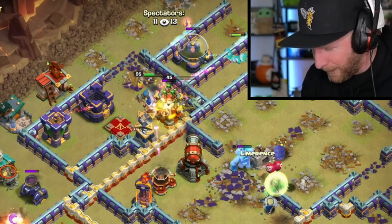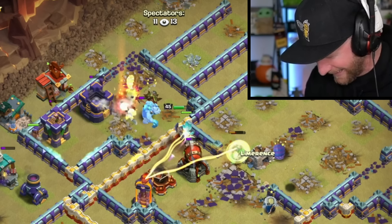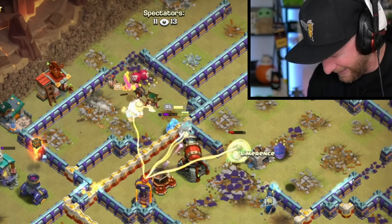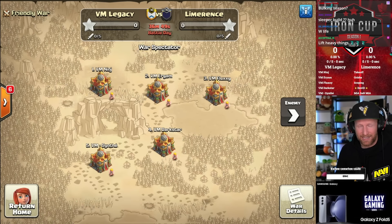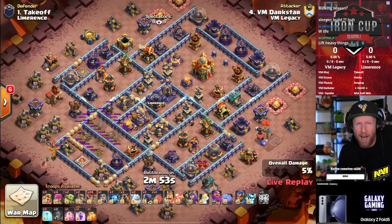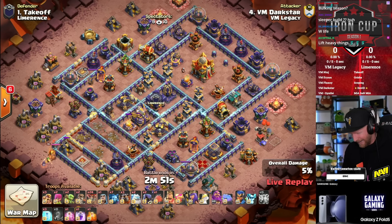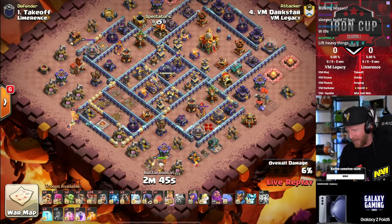Invisibility for the spirit fox saves her, passes the defenses - spirit fox saves her again. Spirit fox is doing some good work here. Rickshaw cannon goes down, expo drops, one more invisibility. This new VM Legacy roster is insane: ninja, urium, fluxy, dark star, and the former Navi player synth all coming together into one team.